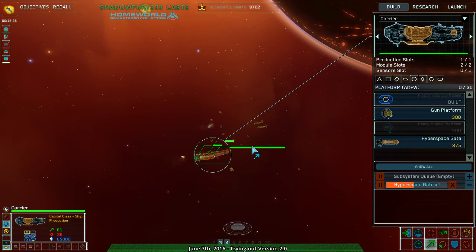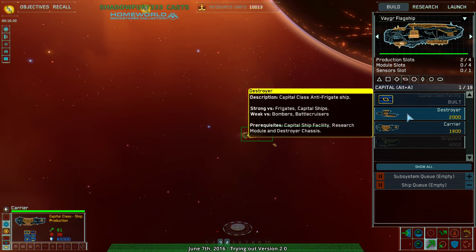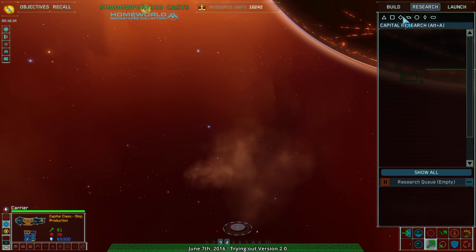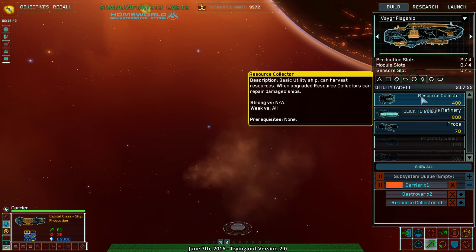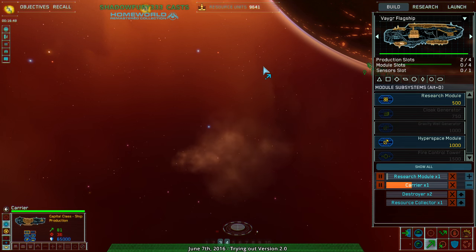I know what I'm doing wrong: I'm not building enough, and I could be building more carriers. Hyperspace platform complete. I guess put that on the lower area here?